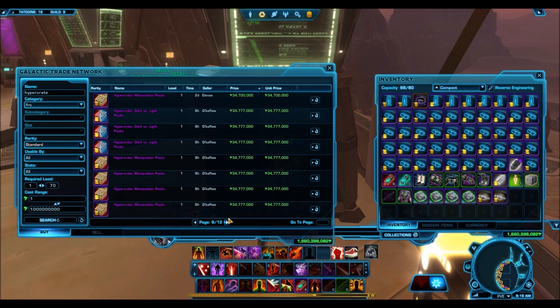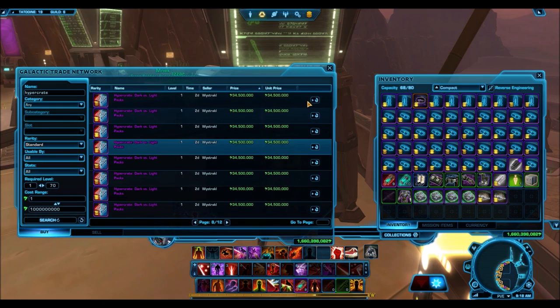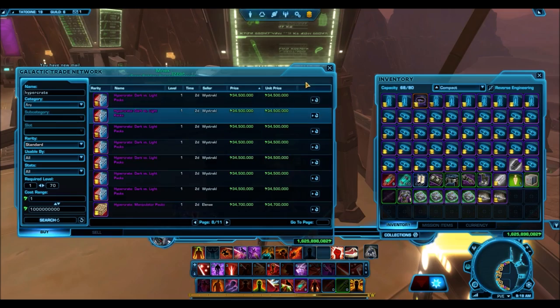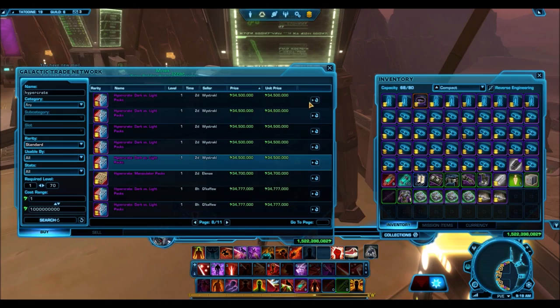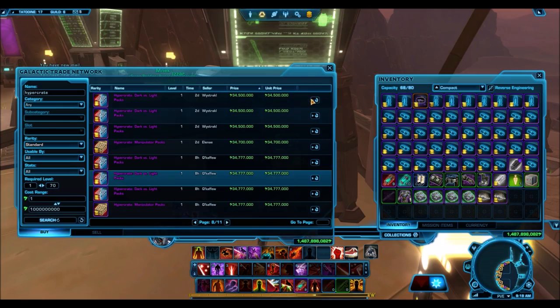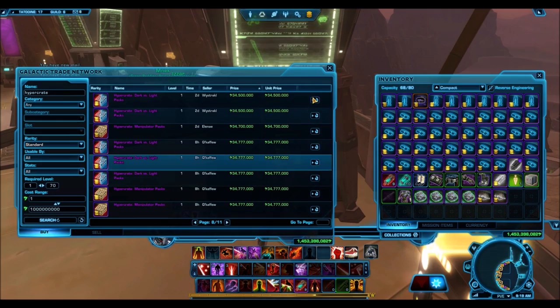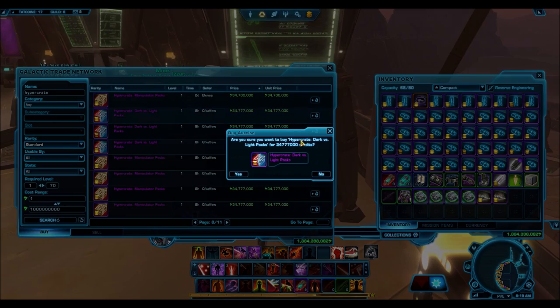Now you might be wondering what I'm going to do with so many cartel packs. The Dark vs. Light packs are one of the better packs for giveaways because with normal cartel packs, there isn't much excitement when you're only opening one or two packs — those packs are usually filled with tons of junk. If you're opening the Eternal Command pack, for example, after opening one or two packs you probably got a bronze item and didn't get something good.